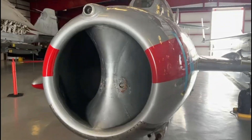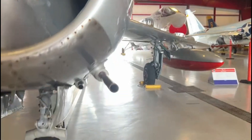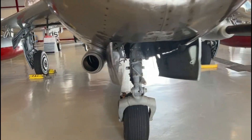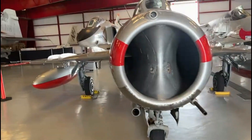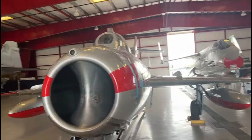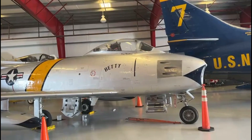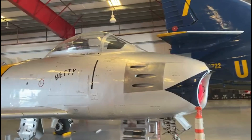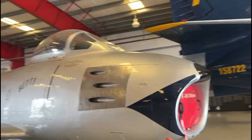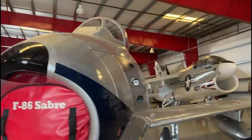O MiG-17. Sabe o que é essa câmera aqui? É uma câmera de combate. Quando você aperta o gatilho desses canhõezinhos aqui — olha só — essa câmera começa a fotografar e filmar. E aqui você tem aquelas imagens de combate. Interessante, né? Você tem um MiG-17 de um lado, do Sabre. O Sabre tem seis canhões ponto 50 — seis Browning M2, na verdade. Design bem interessante, pós-Segunda Guerra.